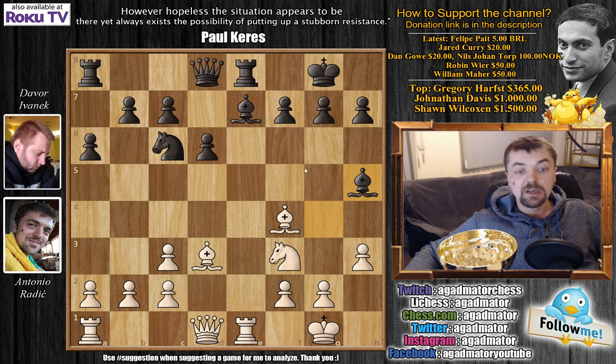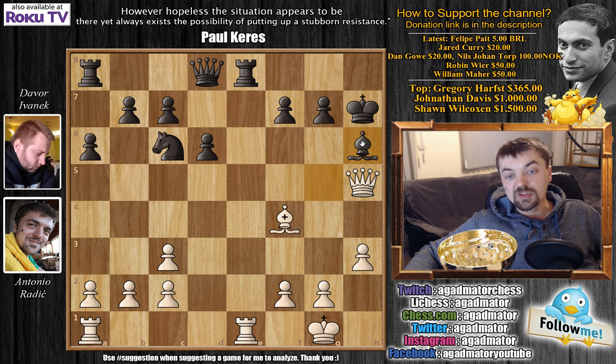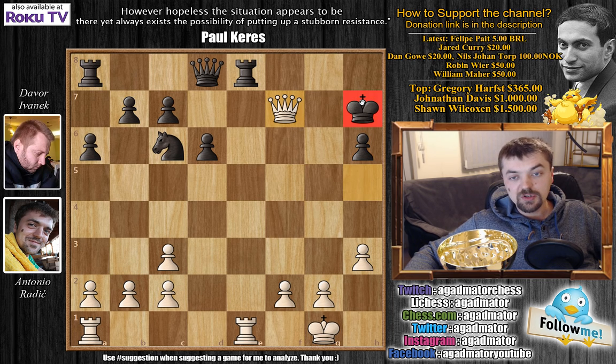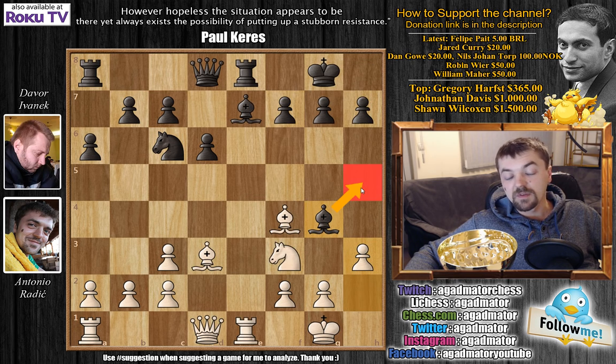He could have gone bishop to h5. I was considering bishop captures on h7 — after king captures, knight g5 check, bishop captures on g5, queen captures on h5, he blocks with bishop to h6, then bishop captures, pawn captures, queen captures with check, king h8. I can exchange and grab on c7, winning at least one more pawn attacking b7 and d6 — up three pawns. But I decided I'd consider this more deeply only if he actually played bishop to h5.